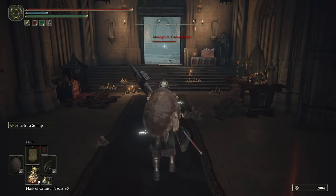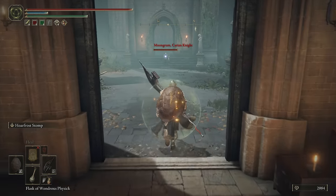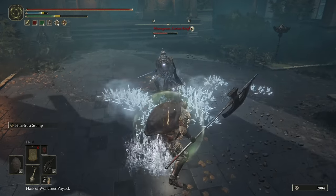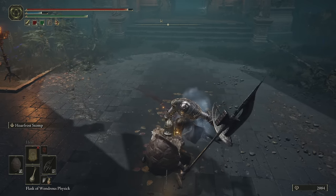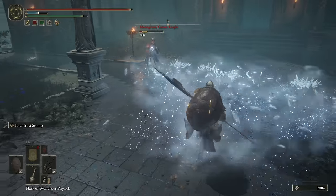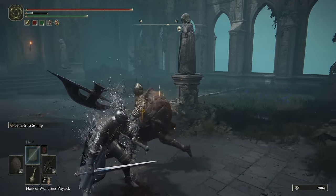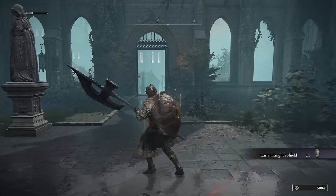Next up we have Moongrum. This guy can possibly hurt a lot — he can definitely get some difficulty. He will try to parry, which can be quite terrifying for a player at this point in the game. But we definitely want to take this guy out. There's the parry — thankfully I had my one-shot bubble on, so I was protected from that. Hoarfrost Stomp is largely taking this guy out for us. With Moongrum done, that guy isn't going to attack you every time you try to go to the boss. And you get the Carian Knight Shield, which of course is quite nice.